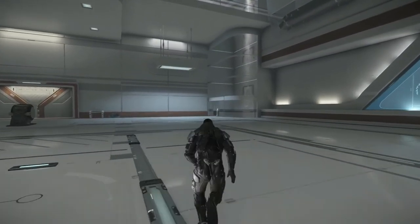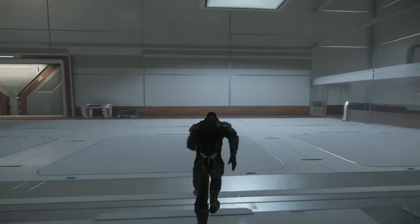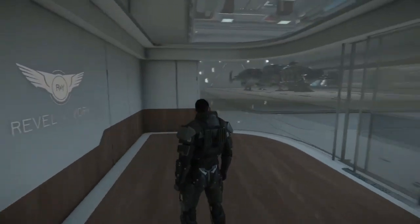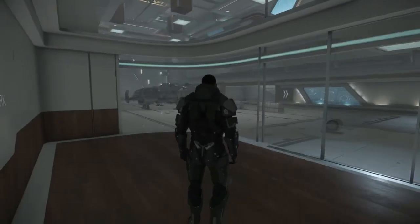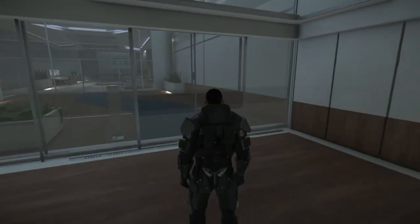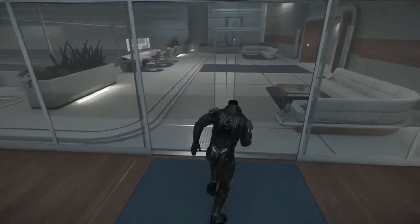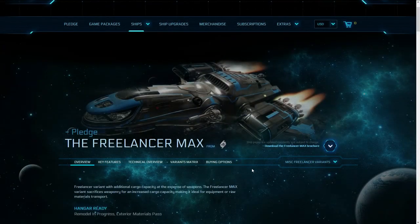Let's take another look from the back, from above. Up here, the elevator is going up to the office. They should put in some elevator music — that would be really funny. And that's the view from the office. Let's go to the homepage again to look at the stats of the Freelancer MAX.